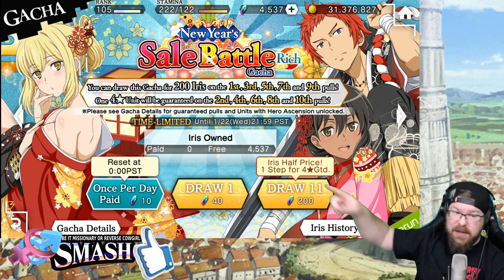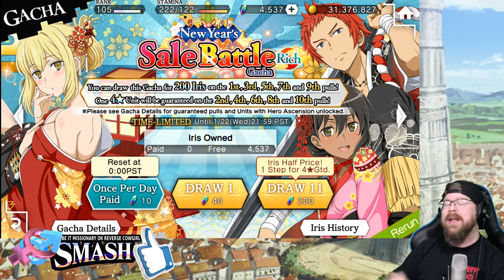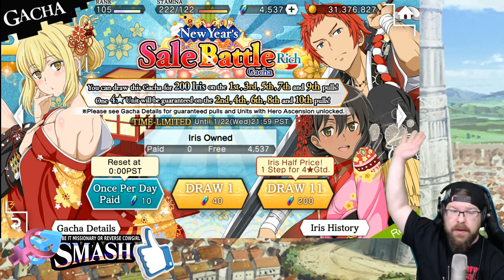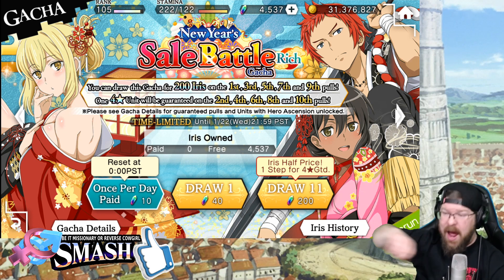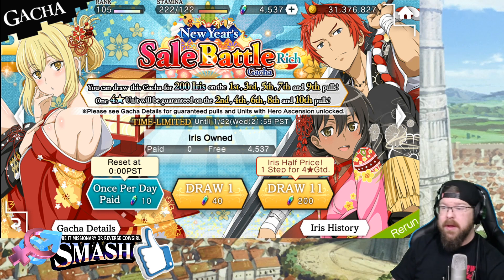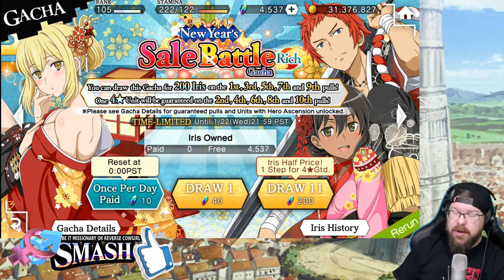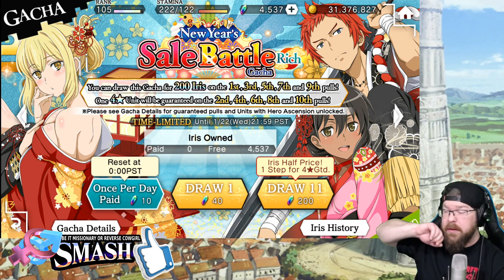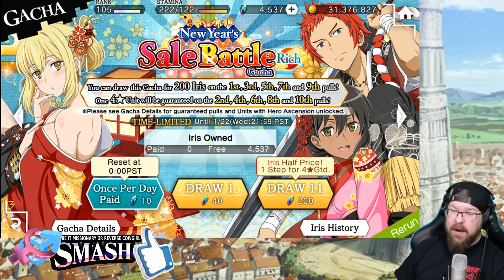Now I will preface this by saying yes, while it's a really good value, unless you're drowning in Iris, I'm gonna say leave this alone. These units are not time-limited, so you're only doing yourself so much good hitting the banner. You can update these units with Prism Bonds, you can get them later out of 4-star tickets. This is not the banner you want to lose your shirt on, especially considering we have the CoLab and the CoLab rerun coming up.